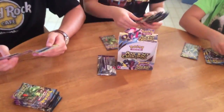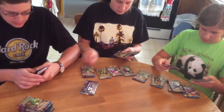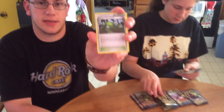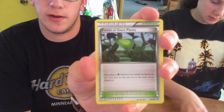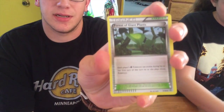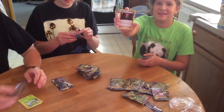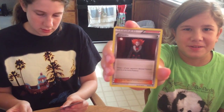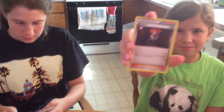Let's see — an EX right away? No, not quite. Got the new stadium Forest of Giant Plants, which is like the old Broken Time-Space where you could evolve your Pokemon right away when you put them down, but it's only for Grass Pokemon. And guess what they reprinted — Lysandre. Pretty much you get to move a Pokemon from your opponent's bench up to the active spot. Very nice.